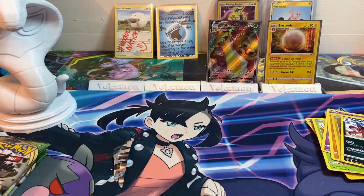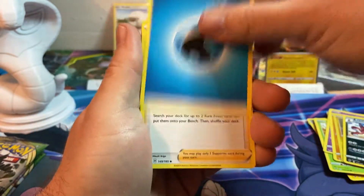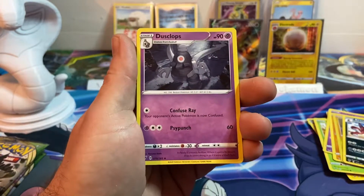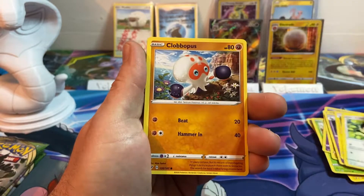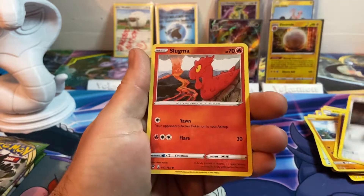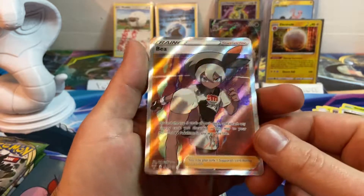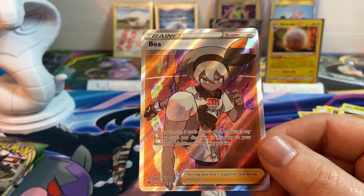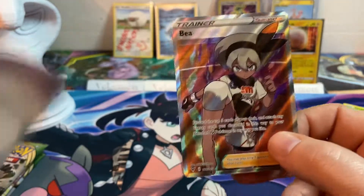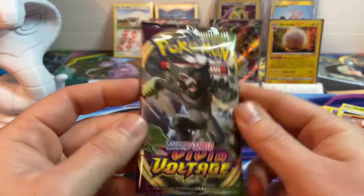If I can open packs today that would be great. Four to the front. Starting with water energy, Cresselia, Dustox, Galarian Slowpoke, Electrike, Chatot, Skiddo, Shuppet — foreshadowing something — Slugma, reverse hollow, and hey — a Bea full art! Wow, wow, wow! That is awesome! I got a V-Max and a full art in this ETB so far. Sweet! Let's get to the next one — Zarude art pack.